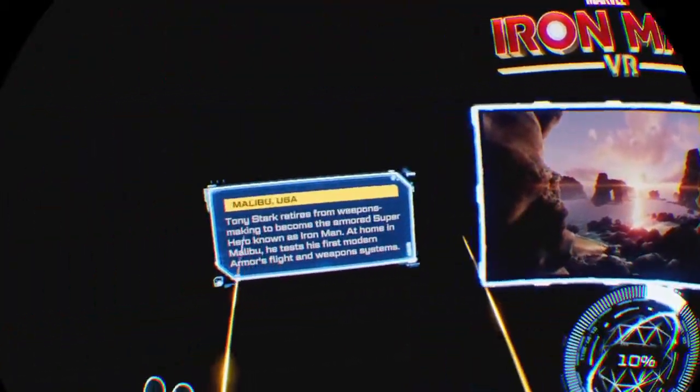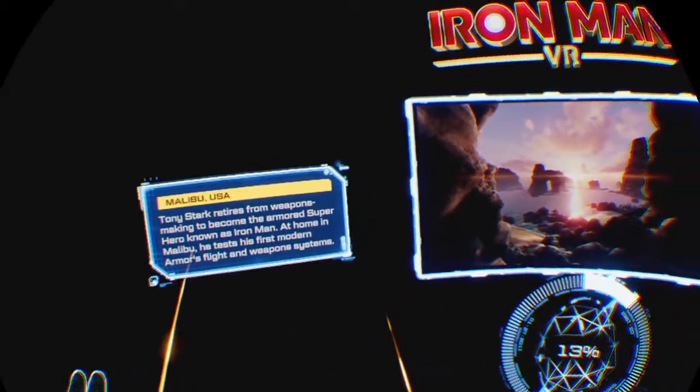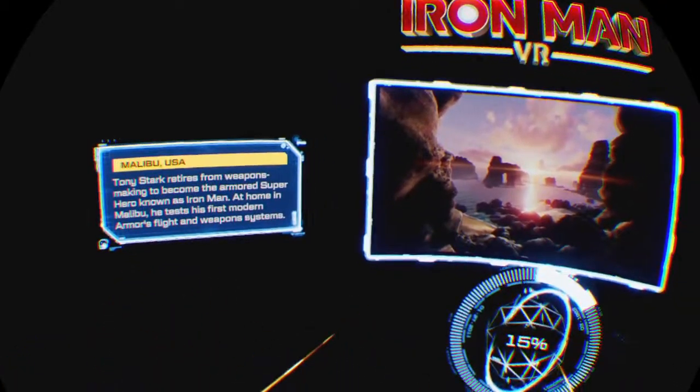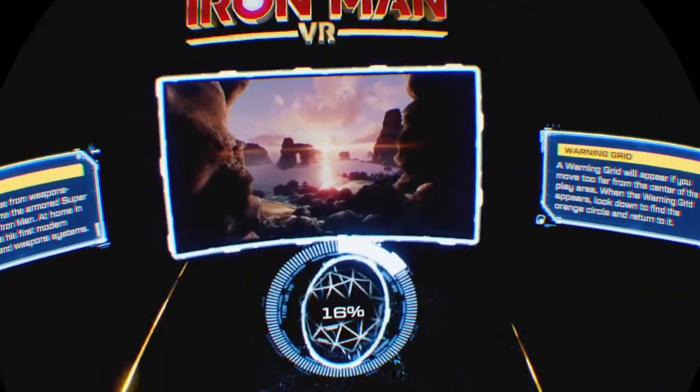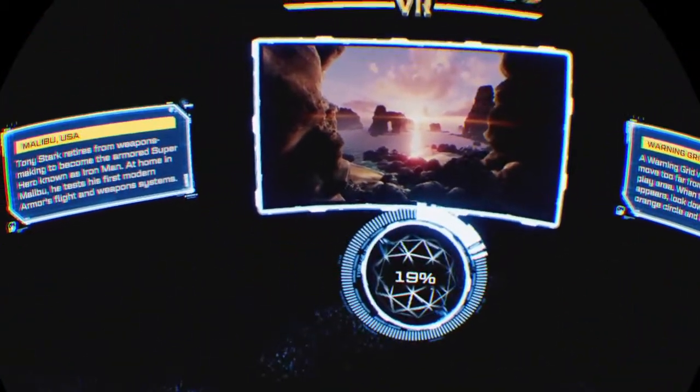So first of all, we're in Malibu, USA. Tony Stark retires from weapons making to become an armored superhero known as Iron Man. At home in Malibu, he tests his first modern armor's flight and weapon system. So basically doing a test of the weapon system. We'll wait to load and then we'll start.